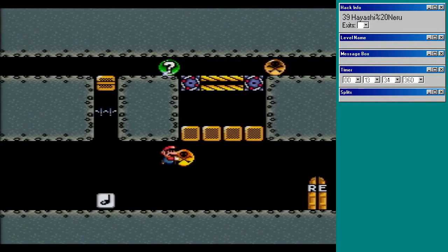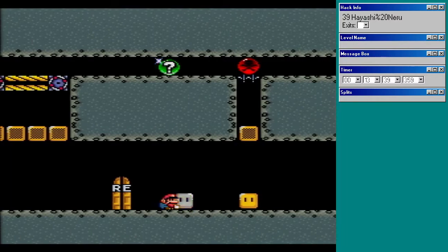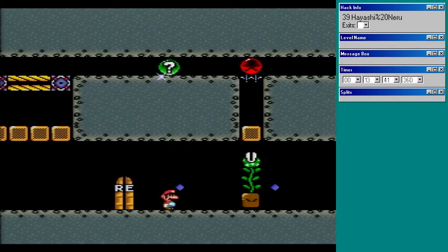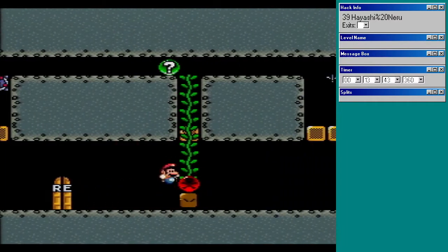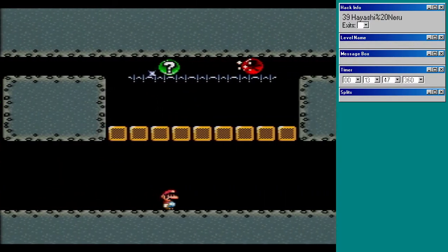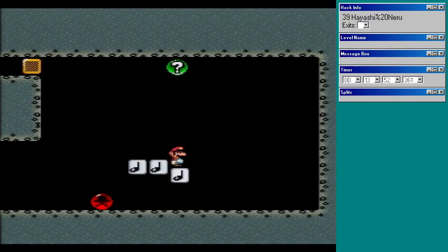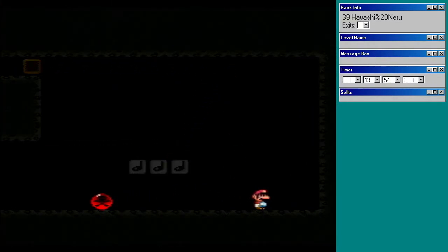Grab the shell. Fling. Don't walk back. Fling. Go back, go forward. Destroy and get out. And orb.